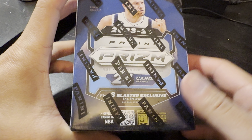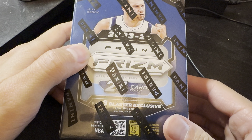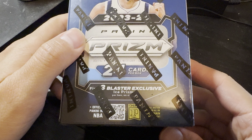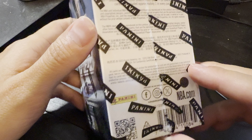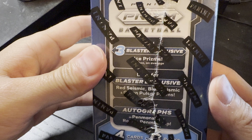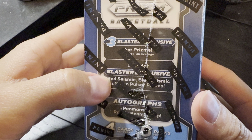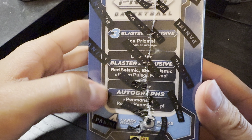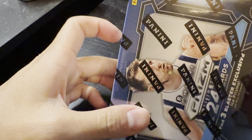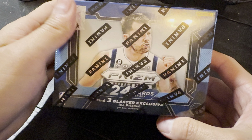Alright guys, Randplan here. We got a 2023-2024 Panini Prism, 24 cards per box — blasters, all sealed. Ice prisms, blaster red, seismic autographs maybe, four cards per pack, six packs. Interesting Panini. Let's take a look — got Luca on the front cover.